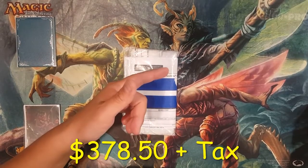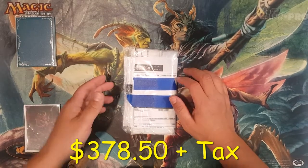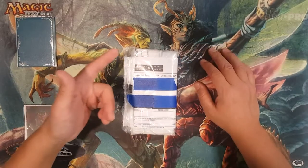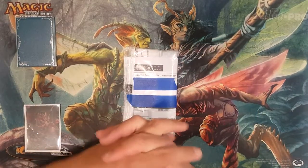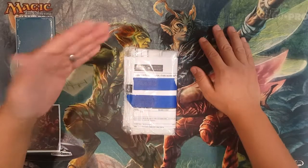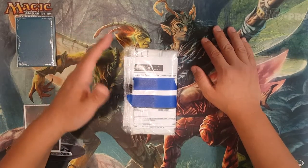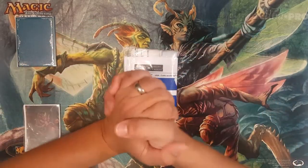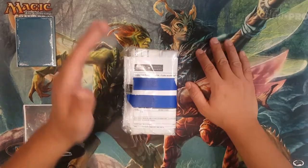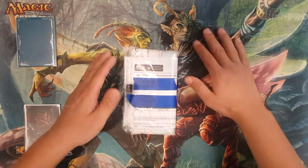Hey, what's up, this is Discover an MTG — thanks for tuning into my channel. Today we've got a little bit of mail time to go over real quick. Back in 1994 they came out with a set called Revised. This set was to meet the high demand of all the cards that were printed in Alpha, Beta, and Unlimited.